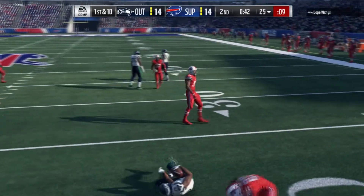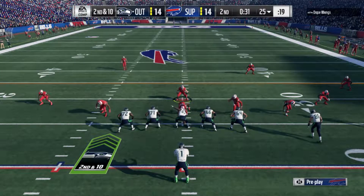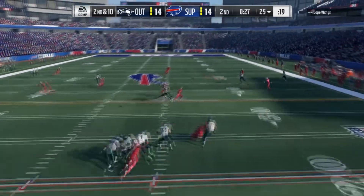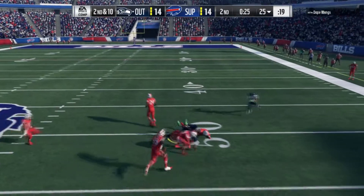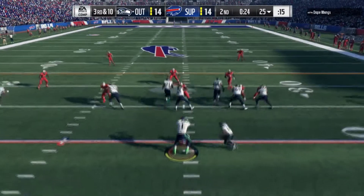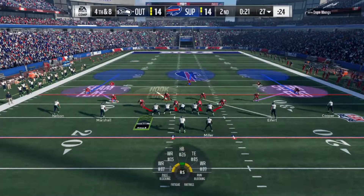He runs the screen pass, we're closing in on halftime — 40 seconds, now 30 seconds. Five wide for Cam Newton. Newton feeling no pressure and does get rid of it, but that is dropped by Tyler Eifert. 25 seconds left — tries to hand it off, but good tackle there by Damon Harrison and it is fourth down.